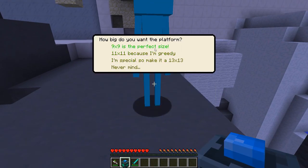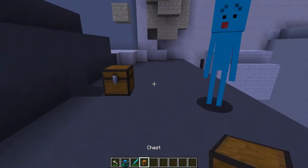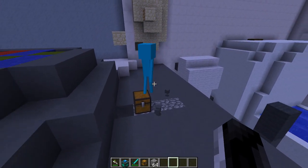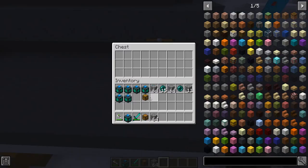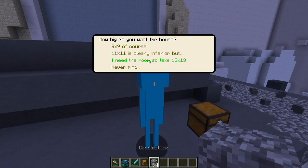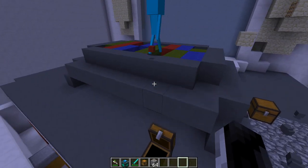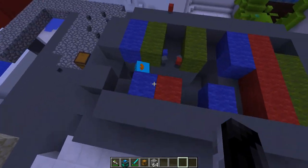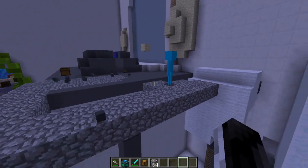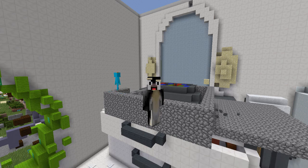Build a platform — all right, 13 by 13. Don't worry, the face keeps changing. No cobblestone? Here we go, take it sir. He's doing a decent job. Let's get one that can make me a house. We're gonna build a big house! He's got the cobble. He's breaking a lot of stuff, clearing out the area — some of the stuff could be useful, but they're just so cute.